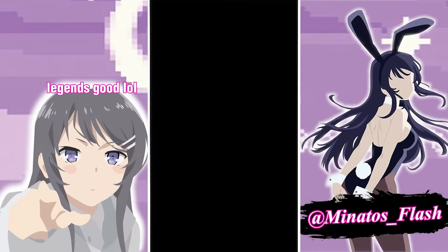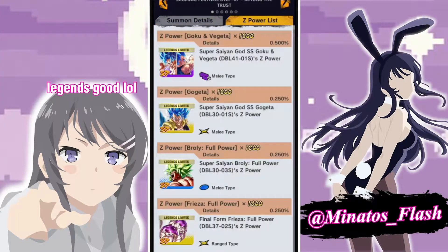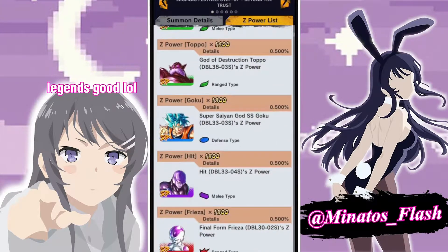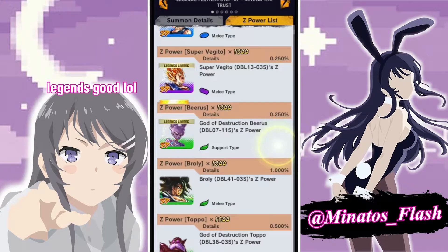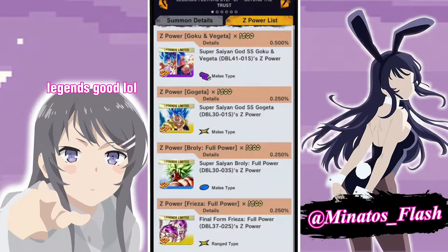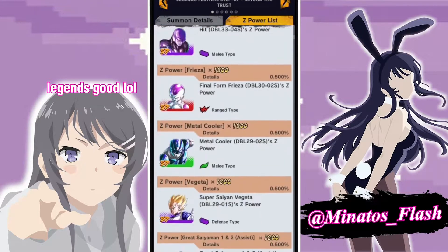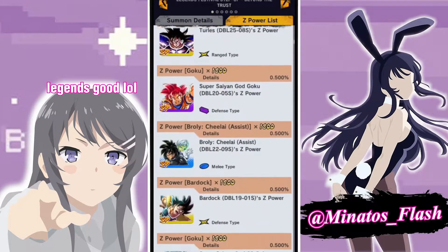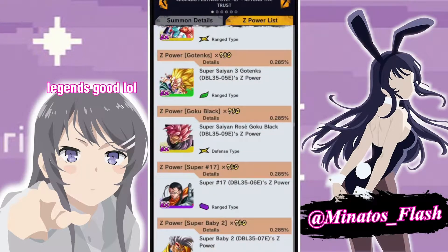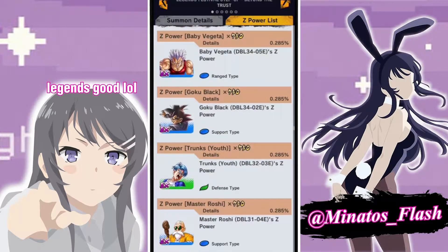I think we can get a better look here. One thing to keep in mind is that when you pull these guys, they have 1800 Z power, which is pretty absurd for sparkings. It's only 0.25 for the LFs and 0.5 still for the brand new LF that's featured, but there's still the three times rate for every other sparking on the banner. If you scroll all the way down to EX, you get 750 Z power per EX as well, so that's pretty good.